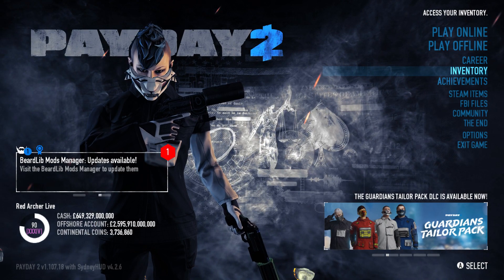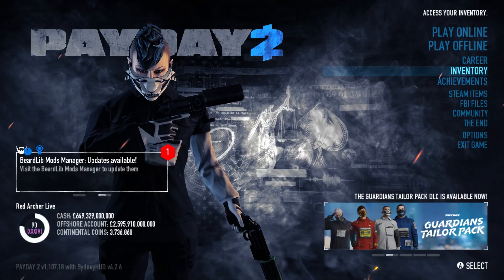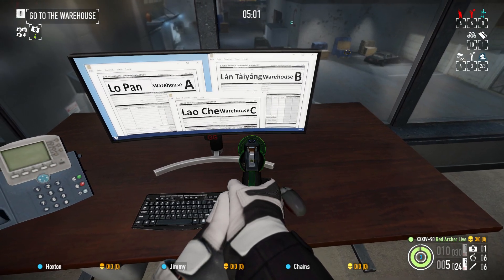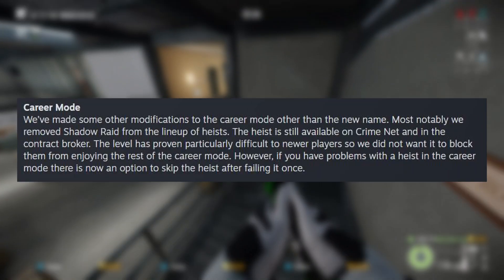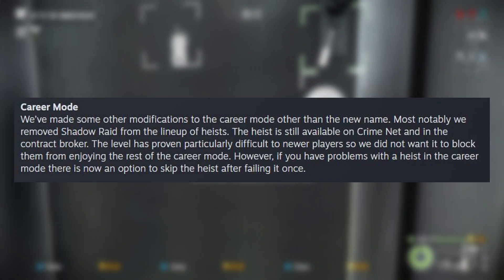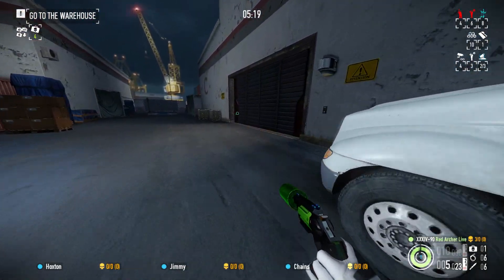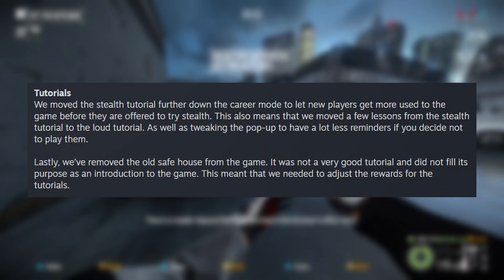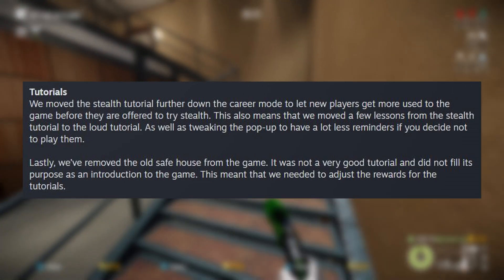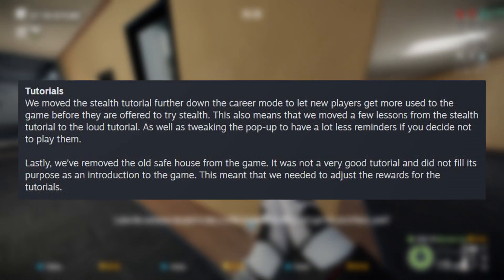The most notable changes will be in the main menu. They've increased the font size of some menu items, renamed Crime Net to Play Online and Crime Net Offline to Play Offline. The Quick Play feature is gone from the main menu and now resides within the Crime Net side menu while playing online. The Story Mode feature has been renamed to Career Mode. Within Career Mode, they've removed Shadow Raid entirely, feeling it was too difficult for newer players unfamiliar with stealth mechanics. Interestingly, they've also added an option to skip a heist in Career Mode if you fail it once — so I wonder why they bothered removing Shadow Raid if skipping was going to be a feature anyway. They've also moved the stealth tutorial further down in Career Mode to let people get used to loud gameplay first, and moved some stealth tutorial lessons into the loud tutorial.